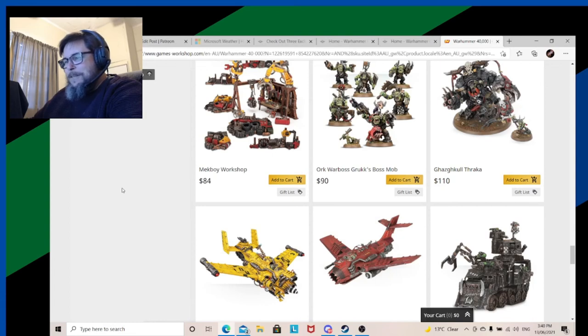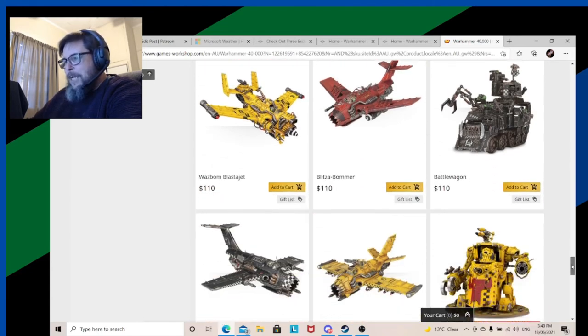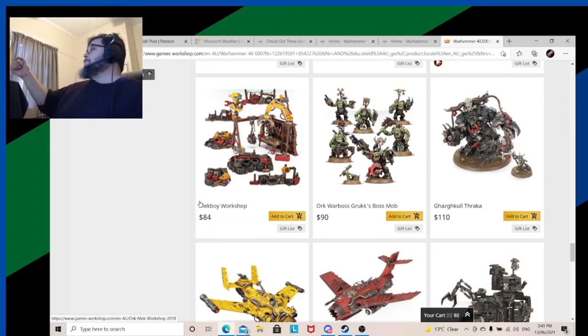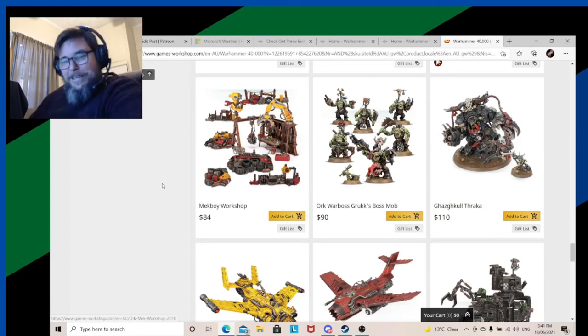GW pricing — how they price models always makes me want to scratch my head. Look at this: you've got Gazghkull, you've got the jets, you've got a Battle Wagon all at the same price. And as an aside, they're also the same price as Gaunt's Ghosts. Do they just put all the prices in a big hat and draw them out? All right — new Gretchin Overlord, 200 dollars? I don't think that's the case, but it just seems like that some days.